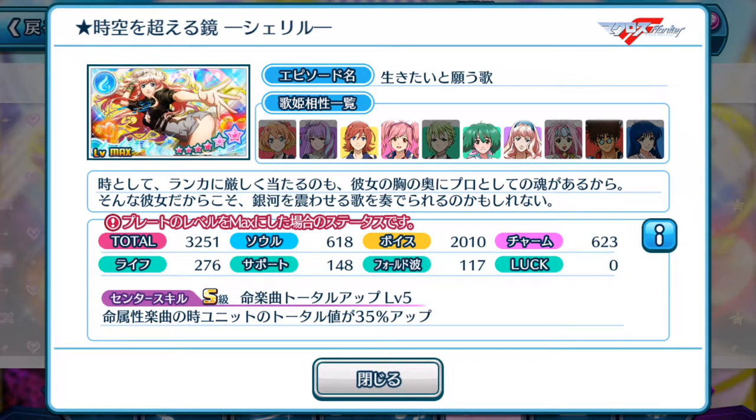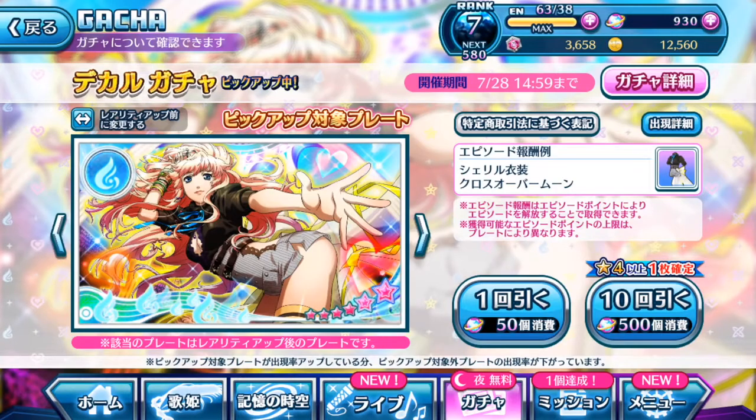This plate focuses on voice, so it is generally used to get a very good high score on songs that require voice at its maximum — just like Lion, which is currently in the Uta Macross event right now. Anyway, let's take a look at the second episode plate, which is the one given from the event itself.